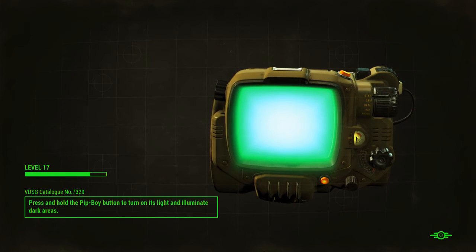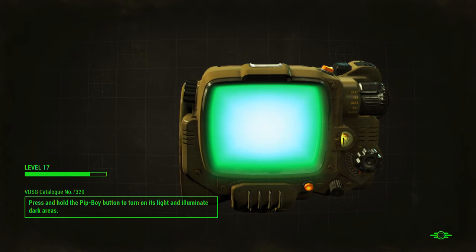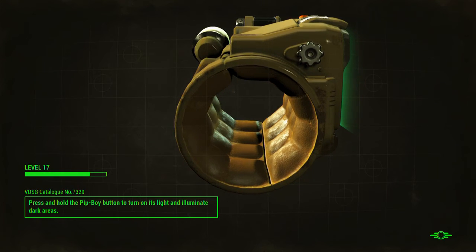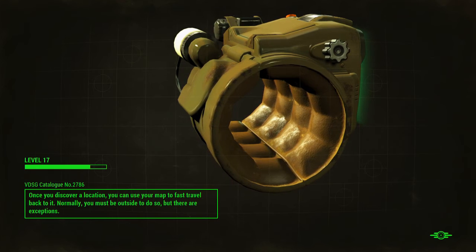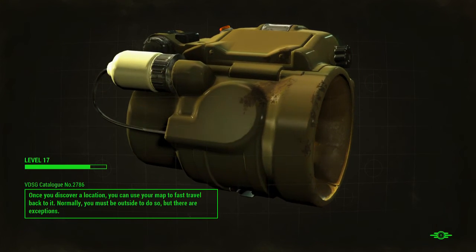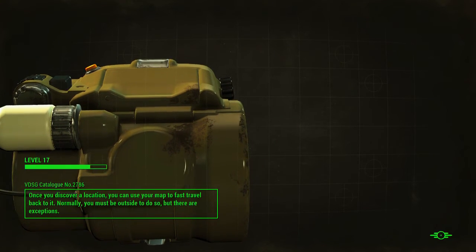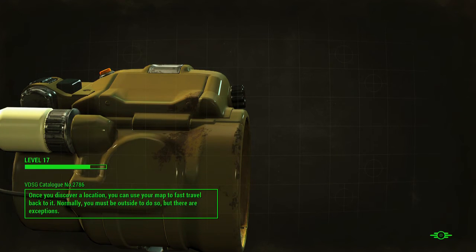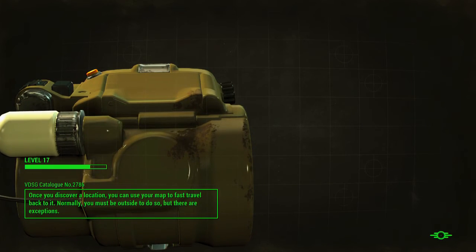Yo guys, what is up, it's Nick, we are back on Fallout 4. I just saved you guys a whole heck of a lot of time. We're doing the castle, and for some stupid reason I wanted to paint my armor the winterized color - I just like it, don't ask me why. I was trying to paint it and I ran out of aluminum. I wasn't paying attention because I also ran out of adhesive, so I spent like six minutes of the video getting aluminum from my other locations.